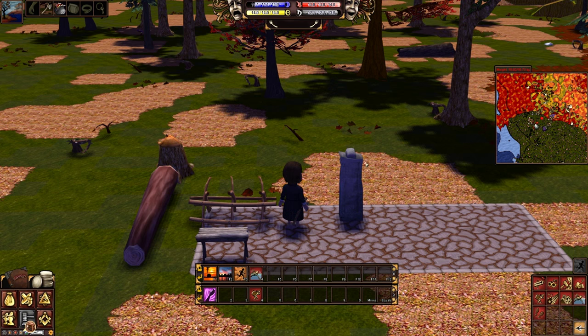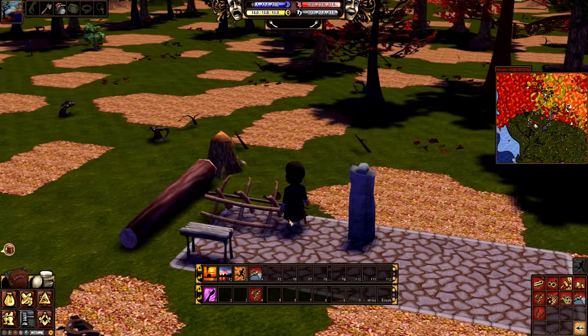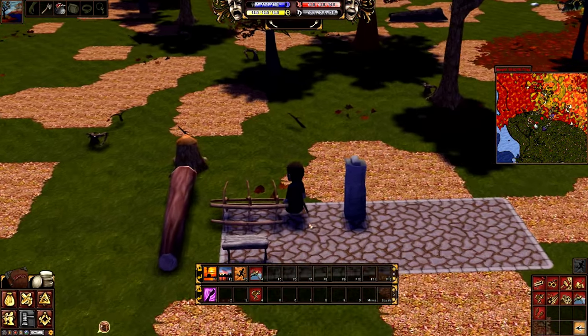That's slightly expensive, so I prefer going to the player stalls. To get there you go to Providence the same way but walk east on your map. Look for the player stalls — there are a ton of them to the east of the spawn area and you can buy nails for around 10 to 20 silver each, much cheaper than the NPC stalls. This saw book requires one nail, so it cost me about 20 silver overall, not counting the logs.